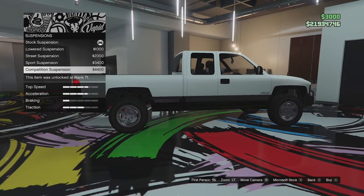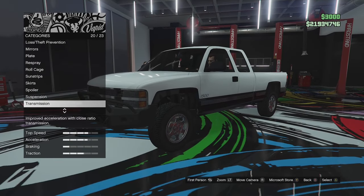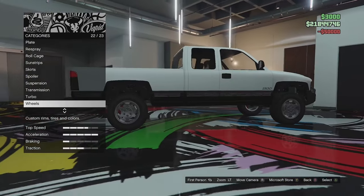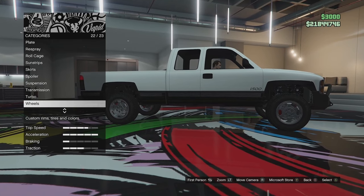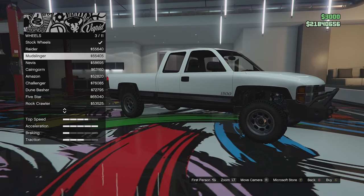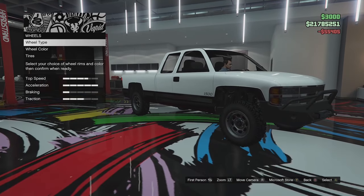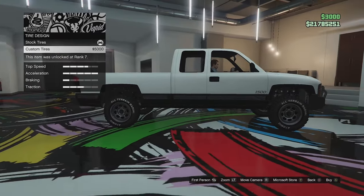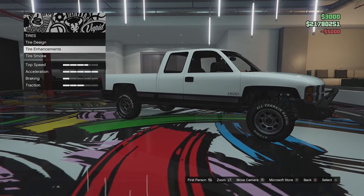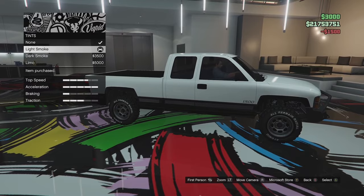I'll keep the suspension raised. The drop isn't massive — a bigger drop would have been nice, it would look really cool slammed. We'll go for full race transmission and turbo tuning. For wheels, I want something in the off-road category. I've gone for chrome Mudslingers from the off-road category — they look kind of cool. We'll add tire lettering, which looks pretty cool on off-road vehicles, bulletproof tires, and a light smoke window tint.